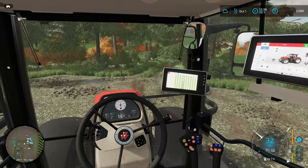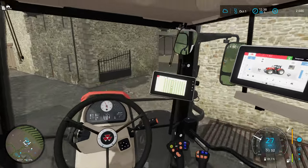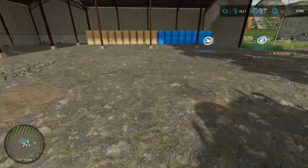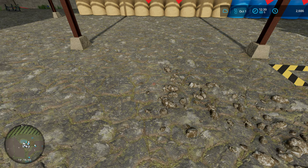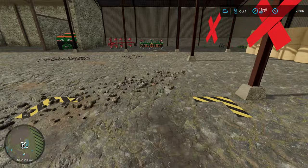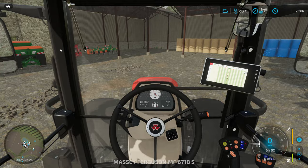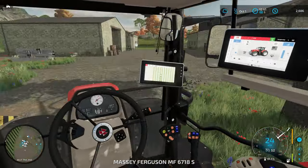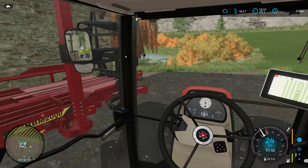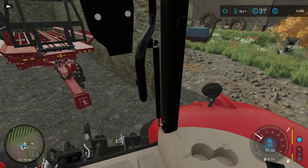I've pulled bales out before and they come out in an awkward corner. With the way our bale trailer works, this may be a problem — when we pull them out they spawn right here, and when I bring the trailer in to pick one up, the trailer might be in the zone where you drop them off and shove them right back into the loft. Let's experiment. We'll get one silage bale out and just see how this works.